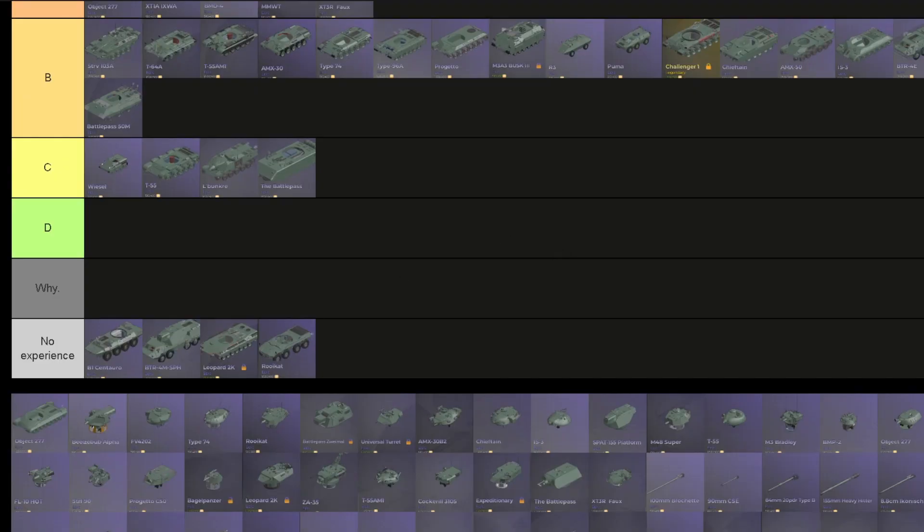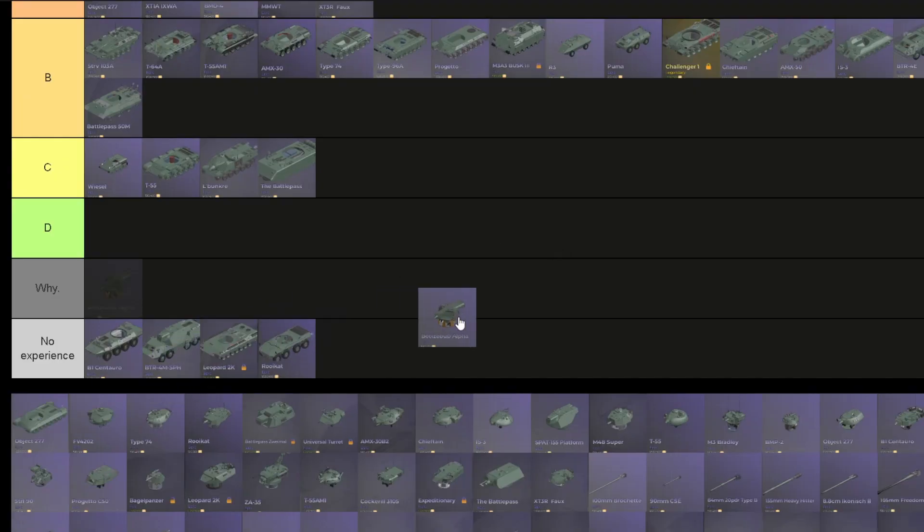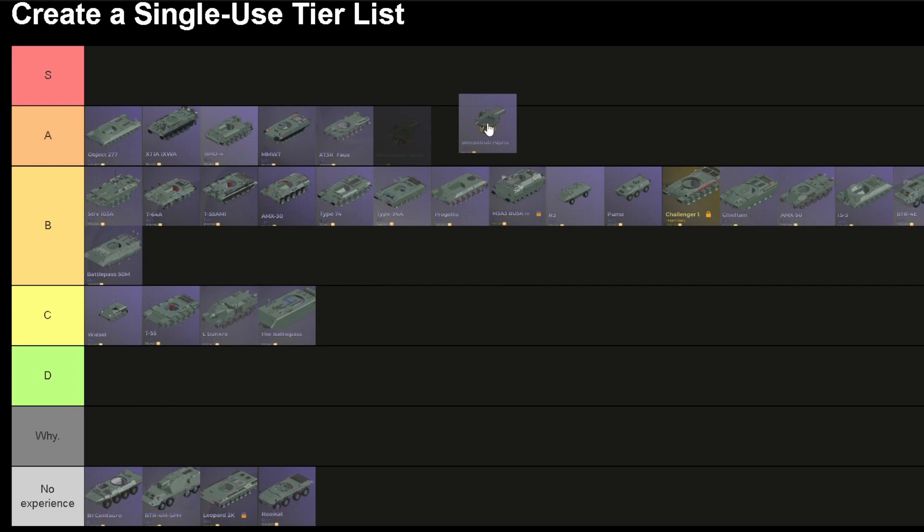On to the turrets. We have the Beelzebub Alpha. This thing is like a gaslighting turret because the crew is located below the turret. If the ammunition was a blowout, this would be an instant A, but it isn't. And it has only 7 degrees of elevation and depression angle, so it's gonna be trash at most things. I'm gonna put it on C.